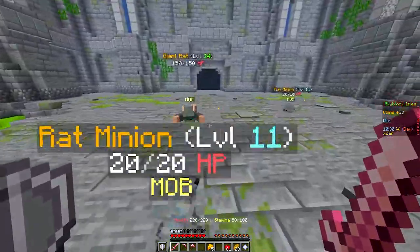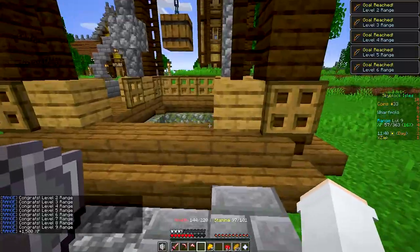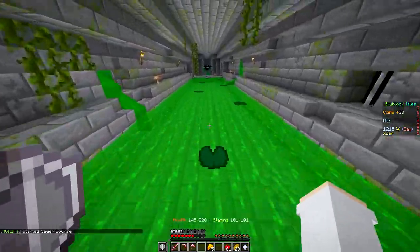Once it takes the bait you'll have to run out and fight it, and it even spawns little minions. I thought this was actually a really cool little fight. Once you've killed the rat, exit the sewers and talk to Oroku one more time and the quest will be completed. You will now have access to the sewers where you can do this course and level up your agility. Here's my first run through it if any of you want to see what it's like.